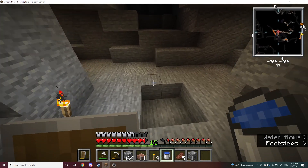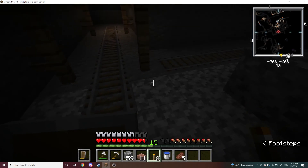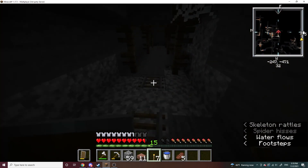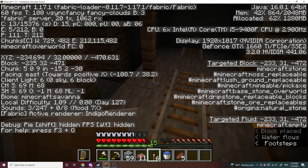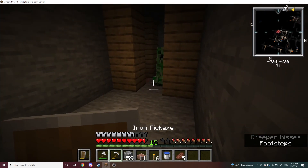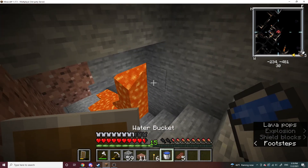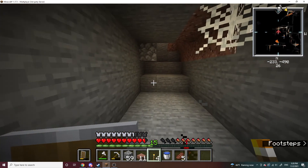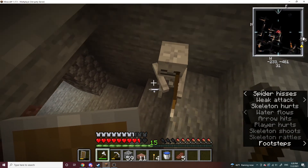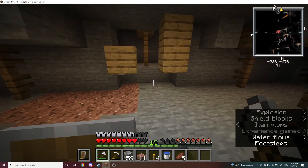I want to go into that ravine and look for diamonds. I found another mineshaft at like Y1 billion, practically, so it's useless. Y32 - who even lives there? A creeper - oh, it didn't blow up. That's actually pretty bad. Almost got blown into lava. I think instead of just caving I should probably mine at Y11, because all the caves I'm finding are at like Y20. Double creeper.